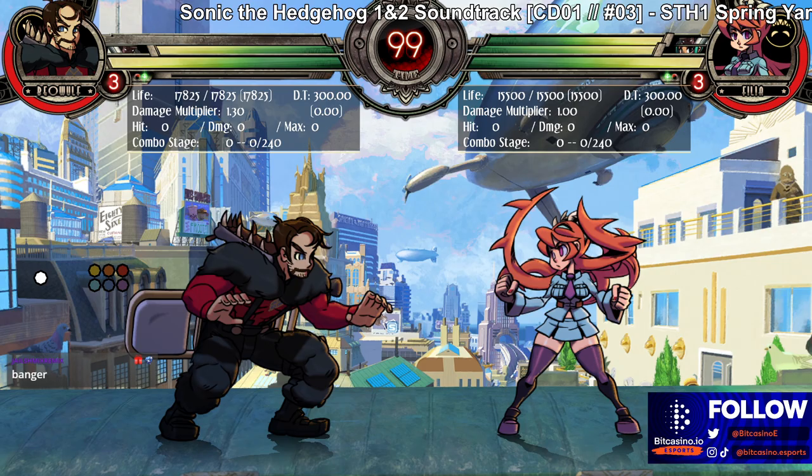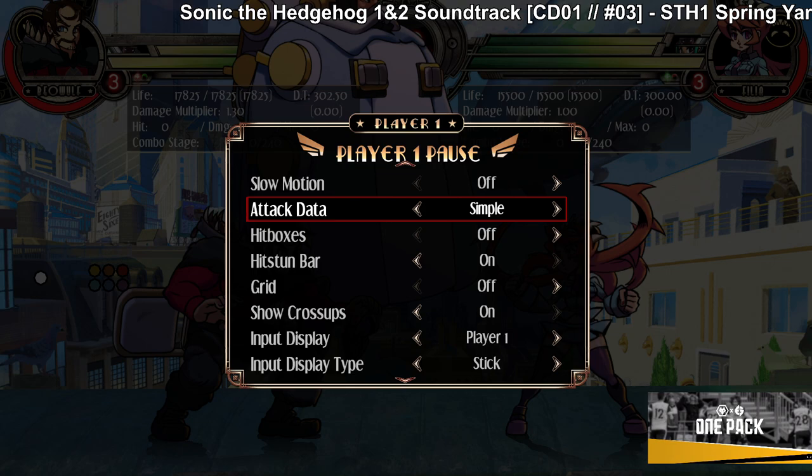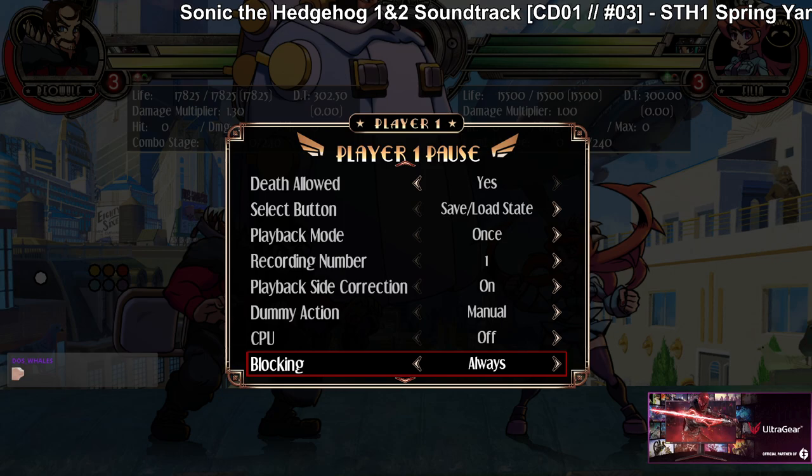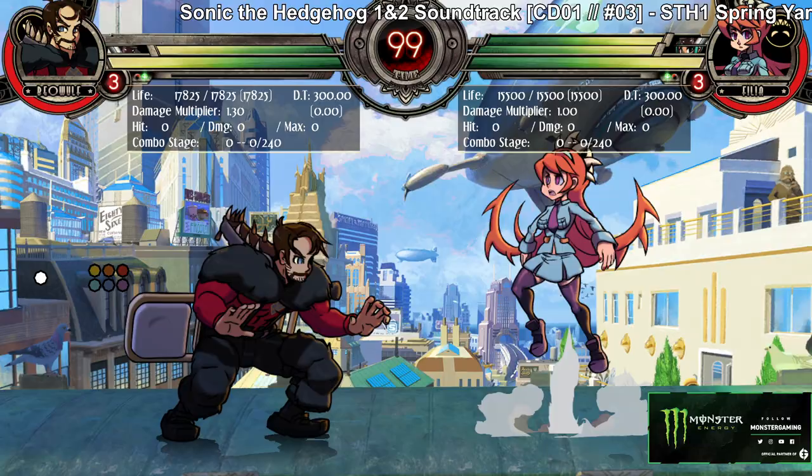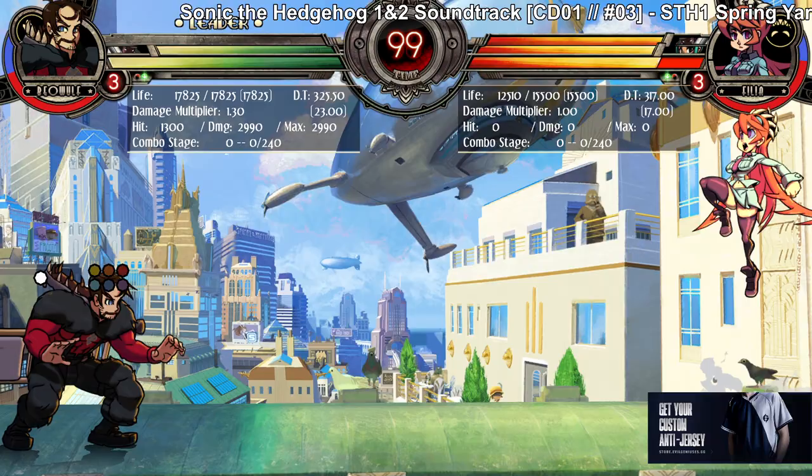His other assist is Heavy A-Train. This assist is an armored anti-air. If the opponent is jumping on the way up, they cannot block it. So you can block it normally if you're already in the air, but if they are going up, they cannot block it — it is unblockable on the way up of your jump. It's really weird, but it has armor — it's a giant meat shield.